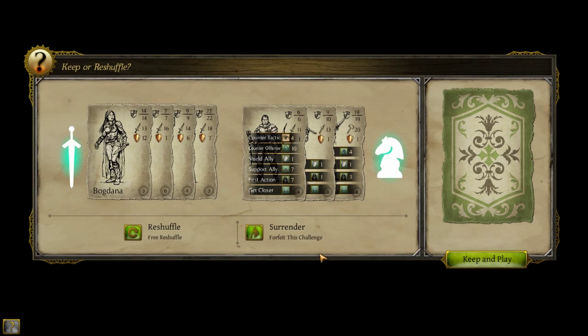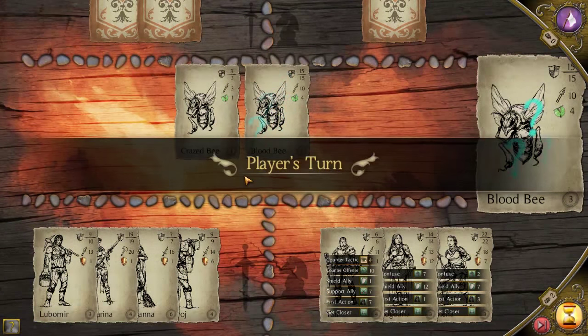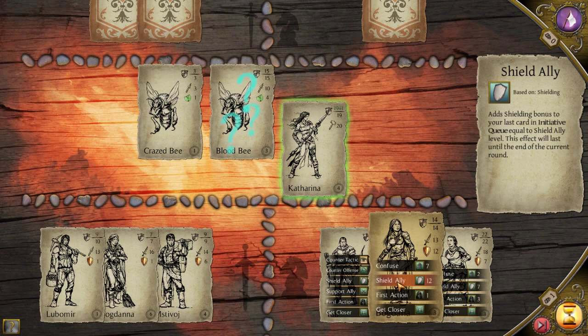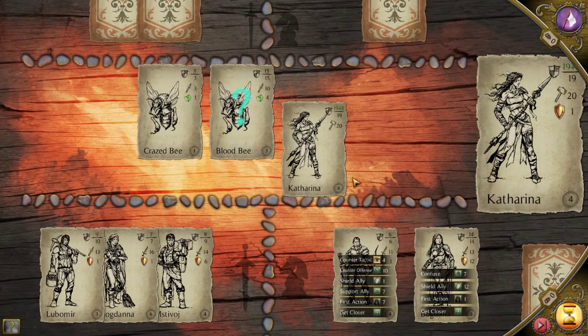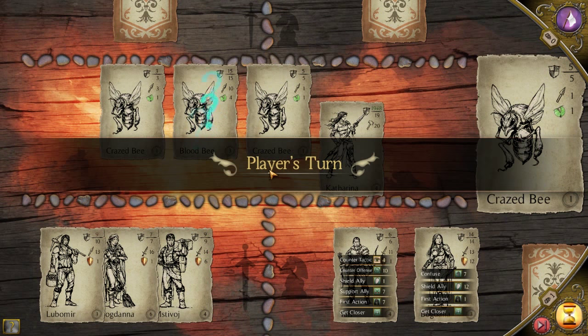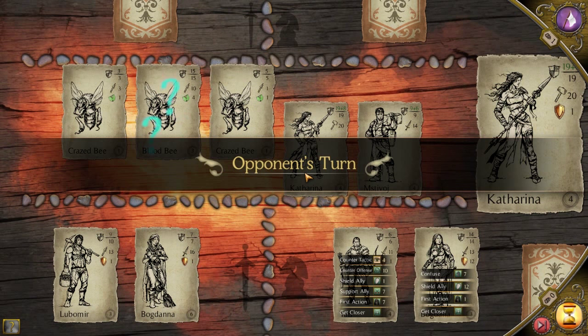Do we want to do that? Let's try and reshuffle — if I can get the hammer. The hammer will make life a lot easier. They start with the bees. That's a toughie. So why don't we — she's only got one armor. I can confuse or shield ally. Let's just shield her — that'll be fine. Because that way the remaining bees won't harm her too much. Oh, because it only did one damage — it wasn't actually a threat.